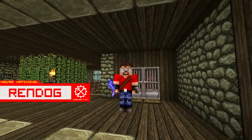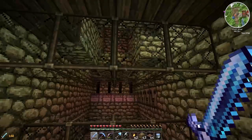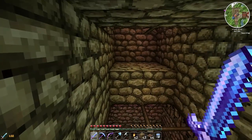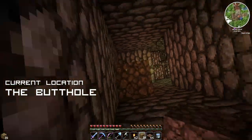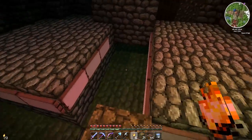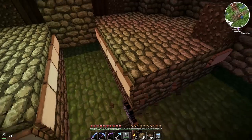Greetings Sabin Doggy Dogs! This is Rendog coming at you from just outside the butthole in this Let's Play Minecraft Survival Series. In the previous episode we were working on the gold nugget farm in the nether, and in this episode we've come back to the mole hole because we've run out of materials. We've learned from building the pigman spawner that mobs no longer walk on top of signs, and our dark room mob spawner is reliant on signs. Thanks to every cyber dog who commented saying to swap the signs for trapdoors to make the mob spawner way more efficient.